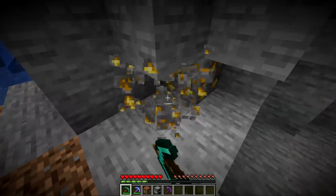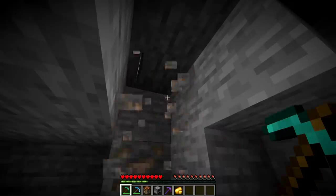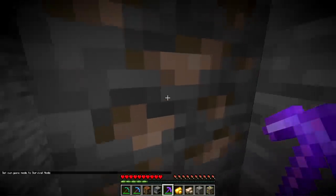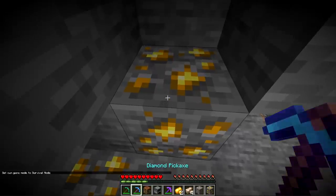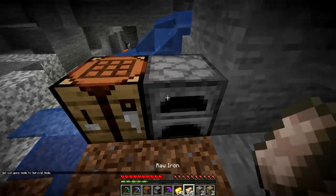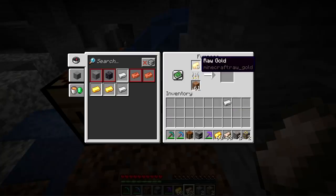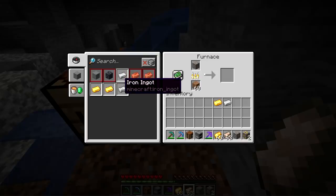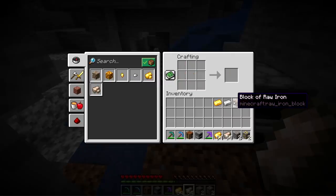Gold ore now when mined doesn't produce the block, but instead produces raw gold. Same thing applies to iron ore — breaking one now gives you raw iron. Fortune will produce more of these items out of each of these blocks, and silk touch can be used to obtain the actual ore block like in older versions. The raw forms can be smelted down into ingot forms: raw iron turns into an iron ingot, and raw gold turns into a gold ingot. You can still smelt down the block forms as well. The new raw items can also be converted into raw blocks, producing two more new items: block of raw gold and block of raw iron.